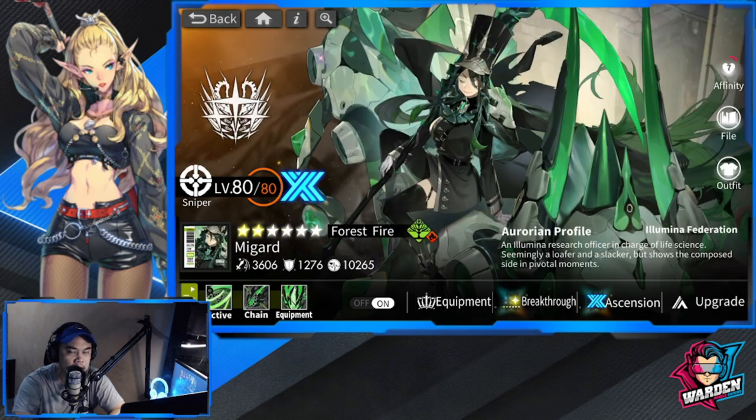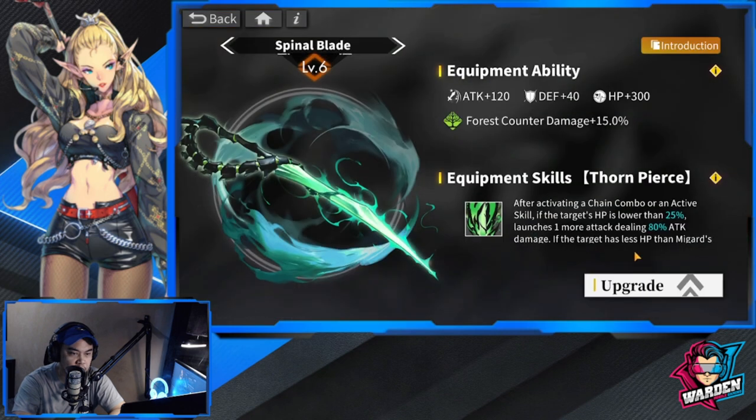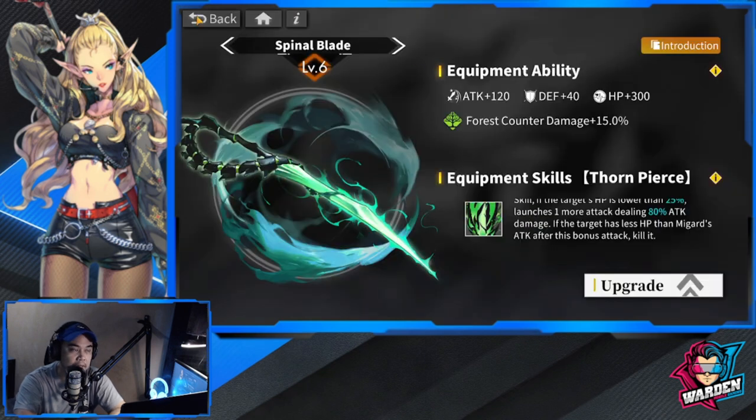Moving on to Megard - her equipment also contributes to a lot of damage. At level 10, there's only a 5% trigger if the target's HP is lower than 30%, just a small gap to launch one more attack dealing 100% attack damage. At level 6 it's 25% chance at 80% HP threshold, so it's also worth leveling up her equipment.